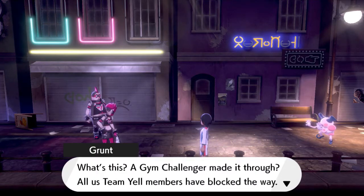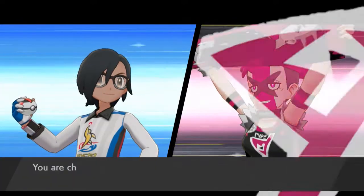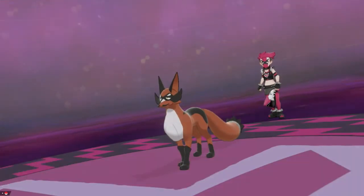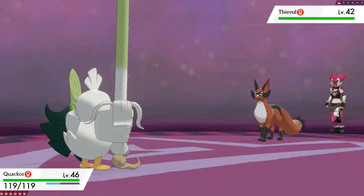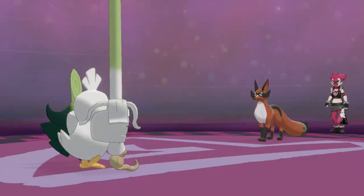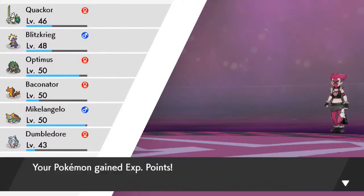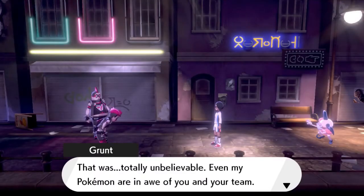Another Team Yell Grunt shows up — 'A Gym Challenger made it through! All us Team Yell members have blocked the way — don't think we'll just let you waltz through!' He comes out with a Thievul. I really do like this Pokemon — it has the evil mustache. Here comes a Night Slash, not very effective. But here comes Quackor with his beat stick! Michelangelo grows to level 51, and we defeat another Team Yell Grunt. Simple, easy, fantastic.